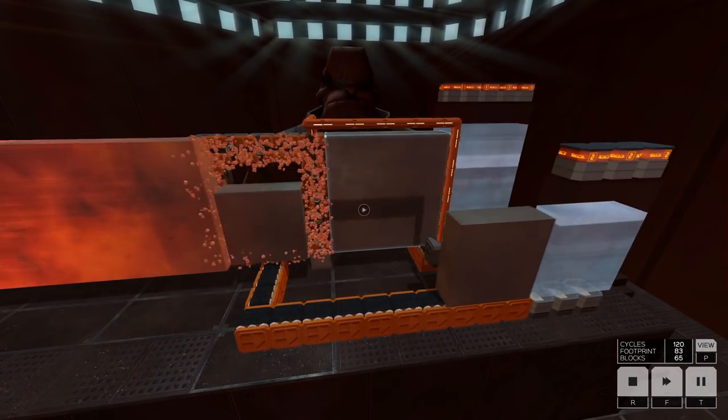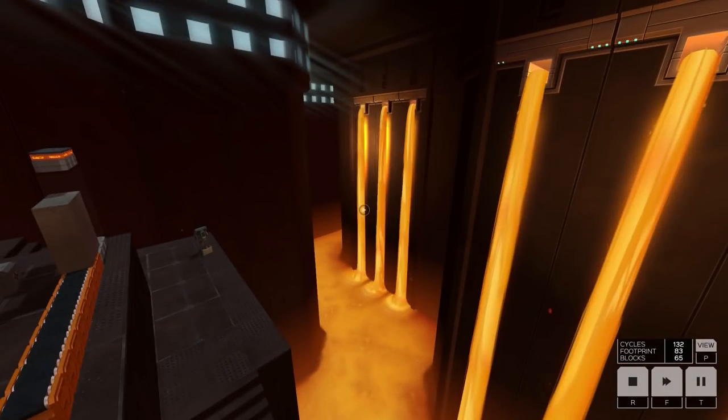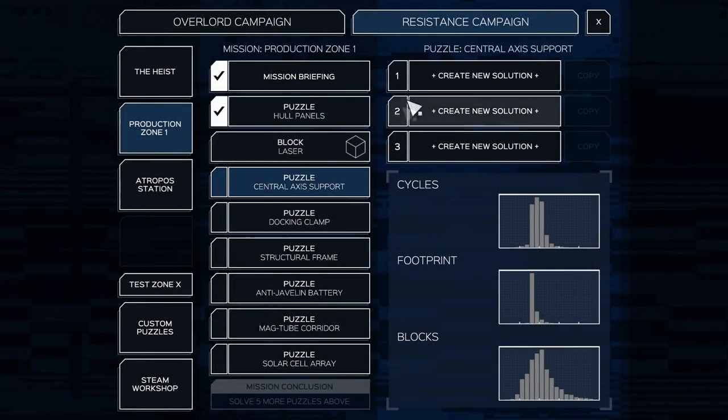It's kind of like the eviscerator except we can do a lot more, and the laser has infinite range so we'll be able to do a whole bunch of stuff. Perfect cycle score, pretty good on the footprint and block score. I mean how do you do it with like ten blocks? You need a certain number of lasers - how can you do it with just a minimum? I don't even care - on to the next puzzle.